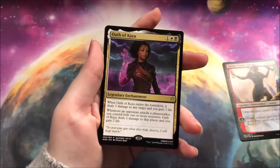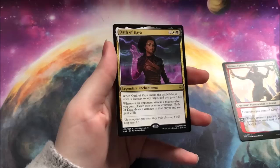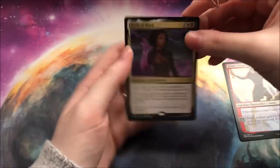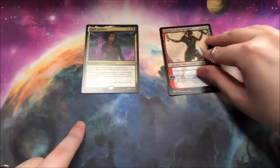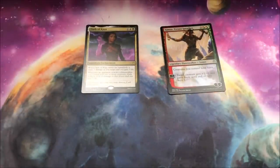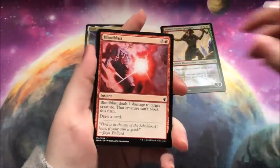The first Planeswalker is Samut. And the first actual card is Oath of Kaia, the newest member of the Gatewatch. I thought that they were doing away with the Gatewatch, but apparently they're not — apparently the Gatewatch is just hanging out. I thought they were kind of phasing away from the Gatewatch, but apparently not.